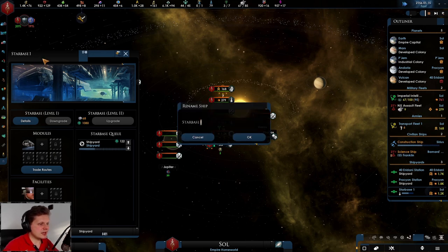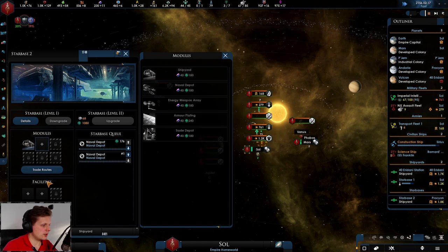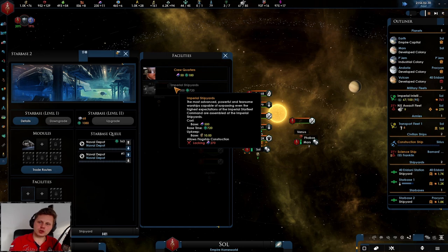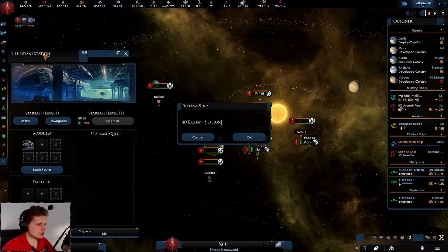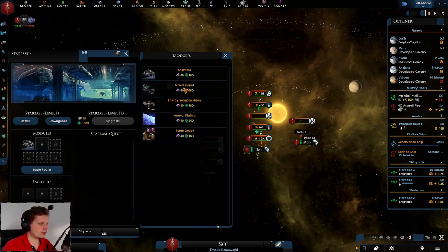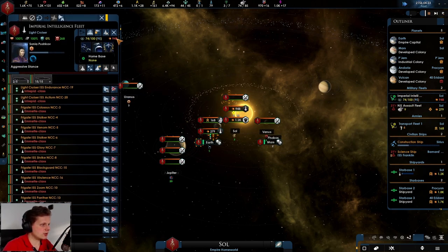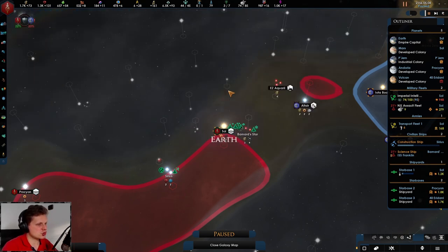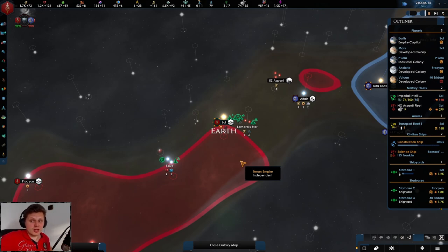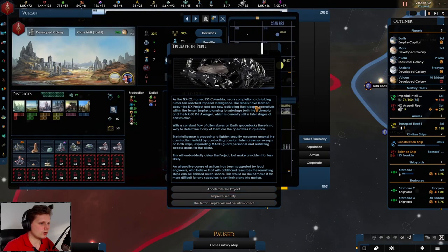Starbase one - I'll keep the names. Let's go with Starbase Two and flip it into a naval depot. I want to get traffic control eventually - that would be great everywhere. You're also going to be renamed Starbase Three, and naval depots on all of these. We don't need anything else right now. We're now at 948 fleet power, getting close. We need to wait until we get the annex ship which is probably around 1K - that's really strong.